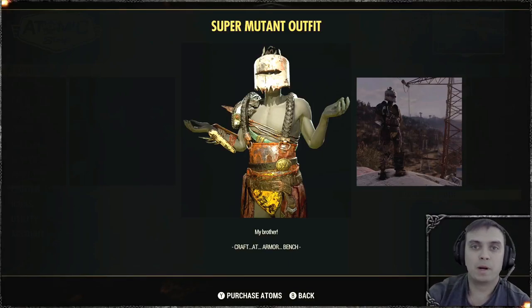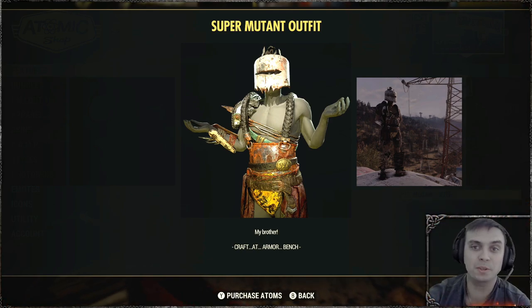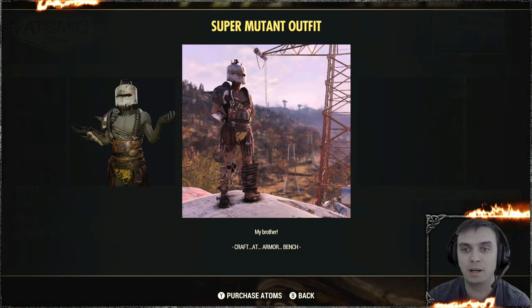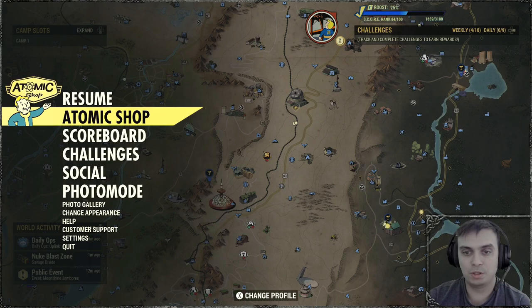Hey, what's up Zclan and everybody else — welcome to my Fallout 76 before-you-buy video. In this video we're going to take a look at the super muted outfit. Once you acquire the outfit, you will get the helmet and the actual outfit.